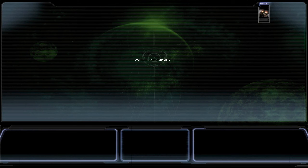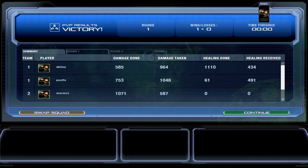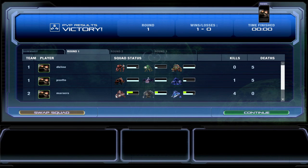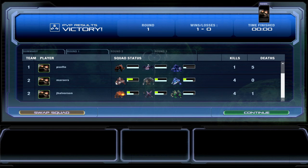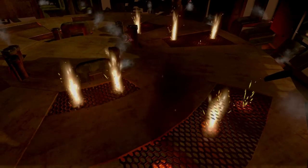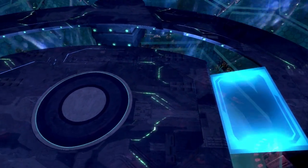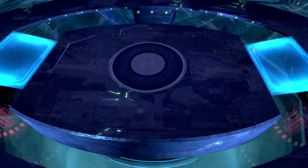So we just saw one round, but every arena game is a best of three matchup. In between rounds, you can check out your stats like kills, deaths, damage, and healing done. But more importantly, the losing team has the option to swap their squad, so they can come back in the next round with a totally different strategy to try to win. There are several arenas on various alien worlds, each with their own unique obstacles and hazards, so having the right game plan can mean the difference between winning and losing.